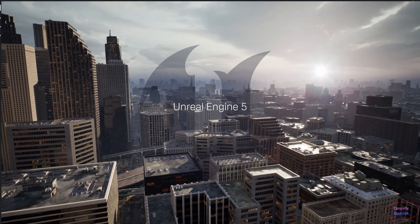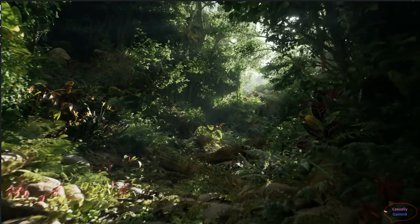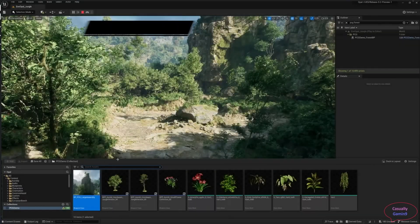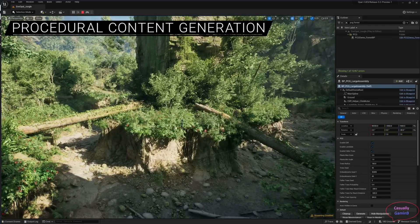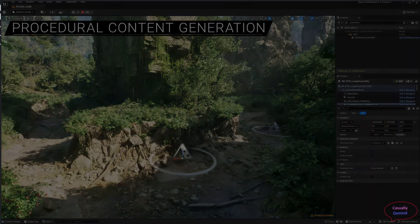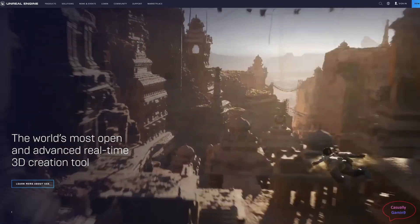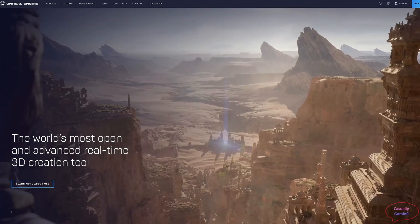Unreal Engine 5 promises better graphics with new features to make games more photorealistic, and I think games released with this engine will truly be next-gen. To achieve this level of quality, more than 8 gigabytes will be needed, but how much is still unknown. The only game available now using Unreal Engine 5 is Fortnite, but being a battle royale it will never push the boundaries of what's possible with this engine. Most big open-world games like Hogwarts Legacy, Star Wars Jedi Survivor, and Forspoken are using close to 12 gigabytes at max settings.